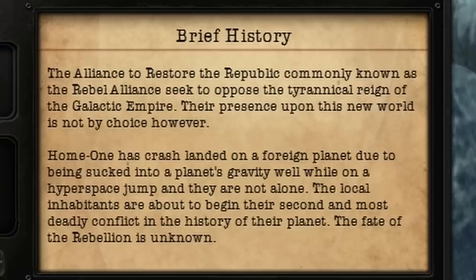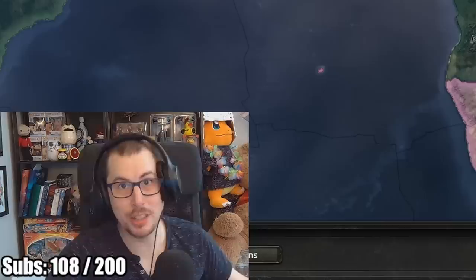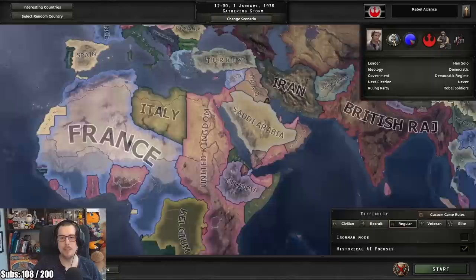The Alliance to Restore the Republic, commonly known as the Rebel Alliance, seek to oppose the tyrannical reign of the Galactic Empire. Home One has crash-landed on a foreign planet due to being sucked into the planet's gravity well while on a hyperspace jump, and they are not alone. Their local inhabitants are about to begin their second and most deadly conflict in the history of their planet. The fate of the Rebellion is unknown. If you're new to the channel, why not leave a like, comment, and subscribe - because 50% of you aren't. And let's go.